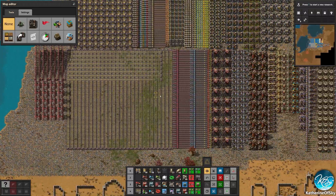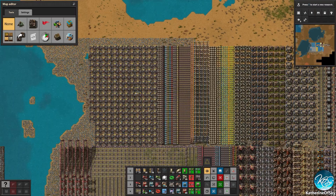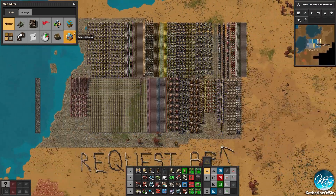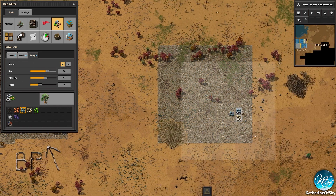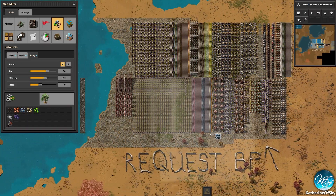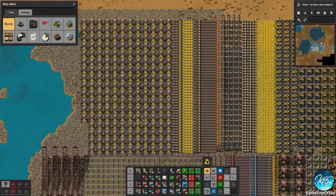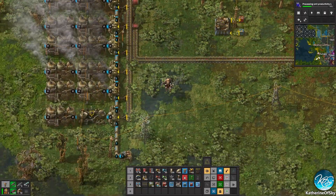One thing you need to be careful of: if you want miners — like these big miners and regular miners — you need to have ore underneath. If you're not familiar with the sandbox settings, all you have to do is go to Resources, then do Spray, and select iron ore. You can have iron ore in a big area right there, giving you a surface to place your extra miners.